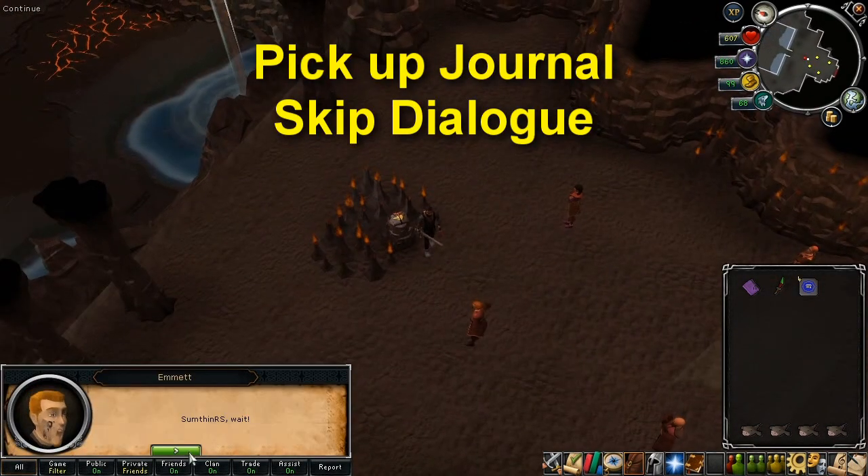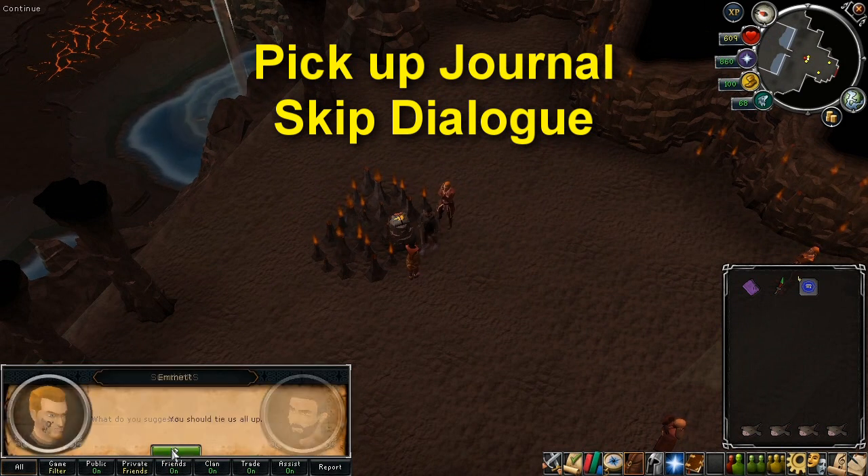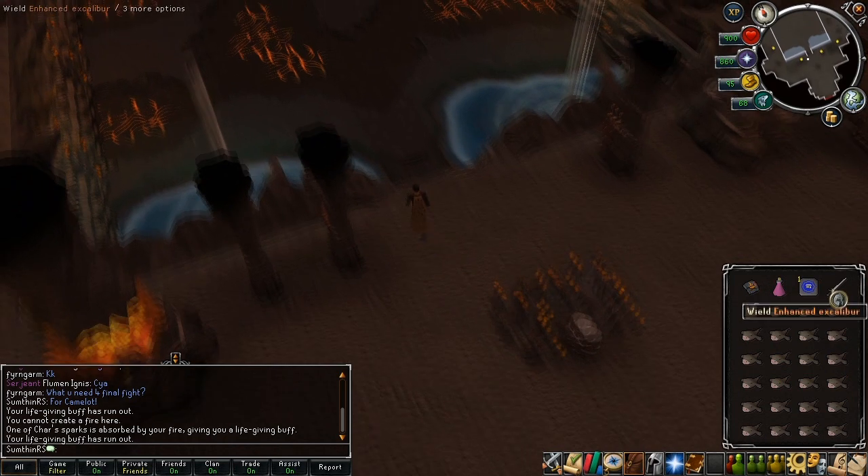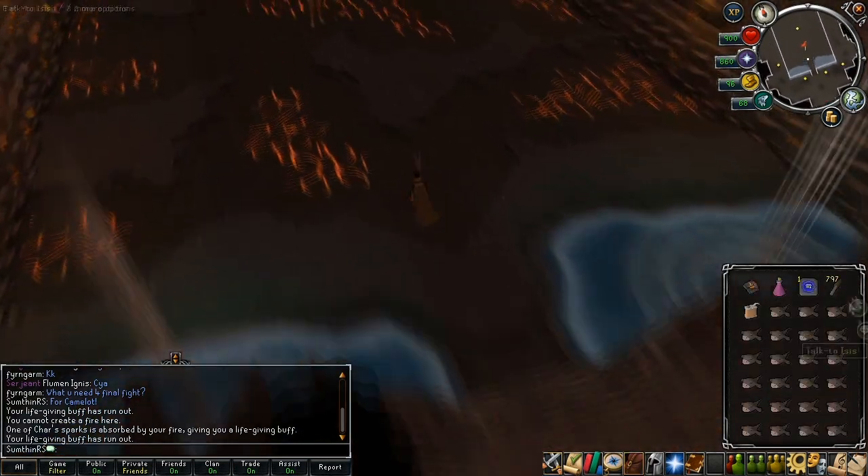Now comes the boss fight. To begin, pick up the journal on the stand in front of you and skip through the dialogue. At this point I would recommend banking and getting out some energy potions and lots of food, as well as a ranged weapon which is really fast such as throwing knives. It doesn't really matter which type of knives you bring — you could bring bronze or iron. This fight is quite strange. Your damage is determined not by your stats and gear as such, but more in terms of attack speed, which is why I've gone for knives because they're really fast. Once you're ready for the fight, head down the steps in the room and confront Char.